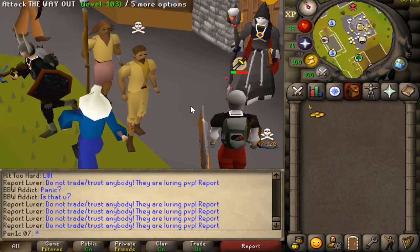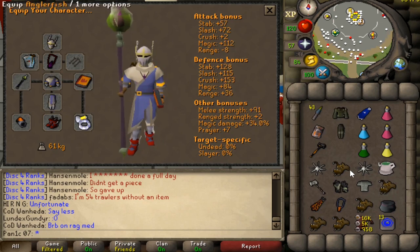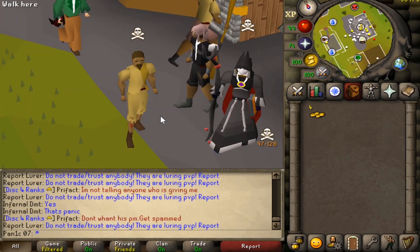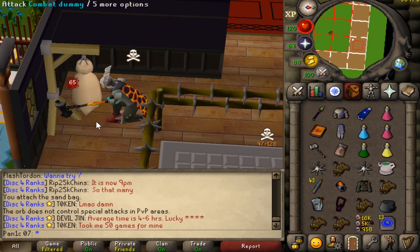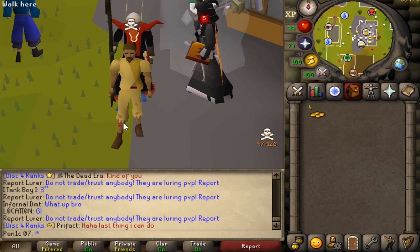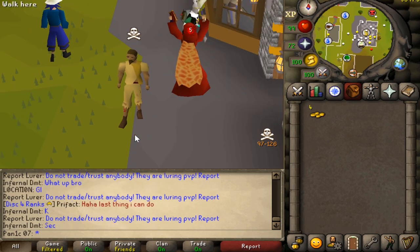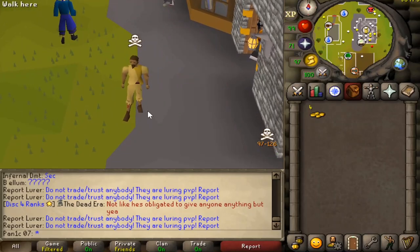Welcome to today's video. We're going to be playing around with fire surge in both max mage and max strength. We can max a 49 with the fire surge, 49 with the granite mole, and then a 65 with the elder mole. If we combo properly we can hit three 49s and then finish with a 65 whack. Unfortunately it does mean we're risking quite a lot, so hopefully we don't die because that would suck.